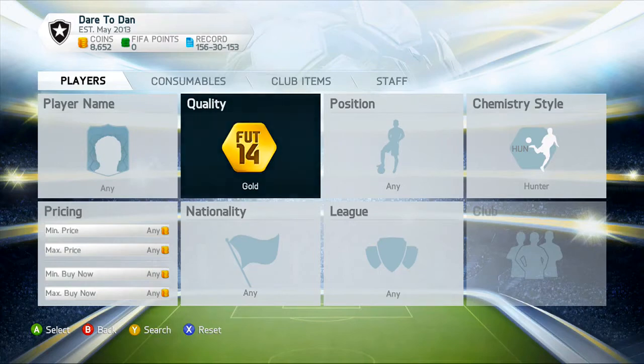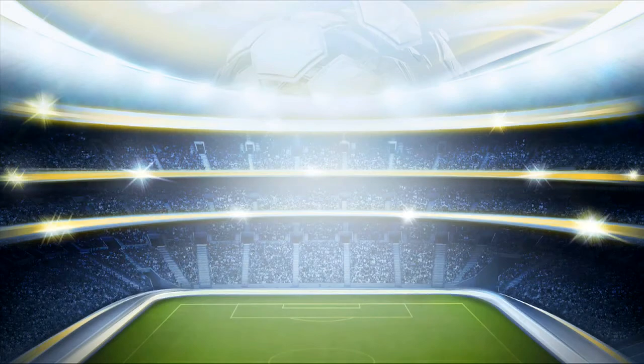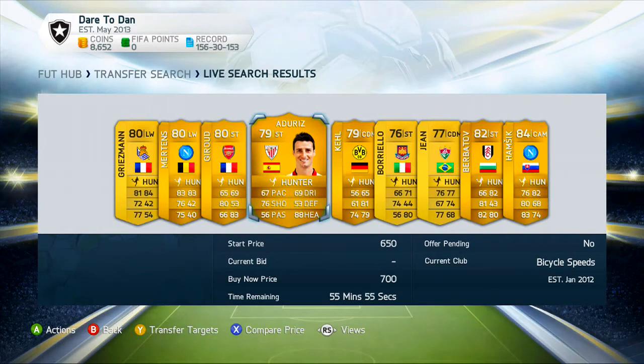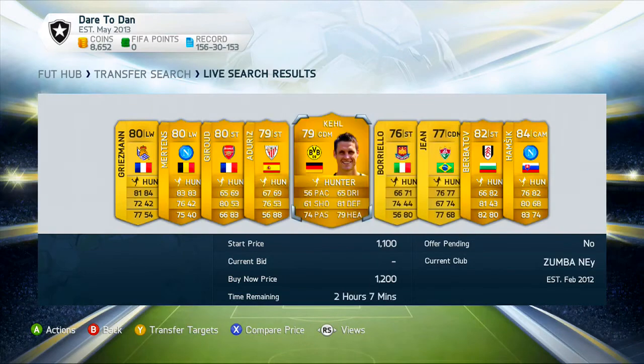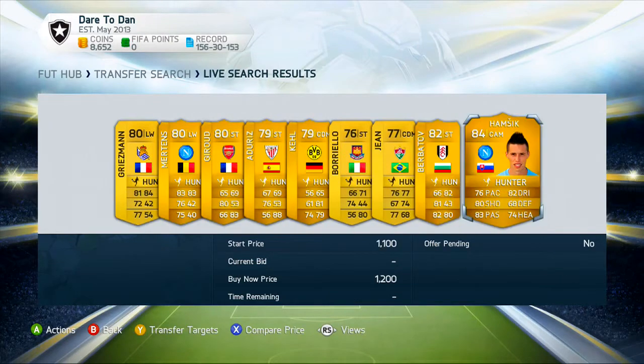Next, find players with the Hunter chemistry style applied. Go to quality Gold, chemistry style Hunter, and find the cheapest one on the market. I searched this up earlier and the cheapest is around 1.1k to 1.2k. So I'll search 1.2k. We have results here — players like Griezmann, Mertens, Giroud, Hamsik. You want to look at ones in decent leagues and decent clubs that other people will actually buy.